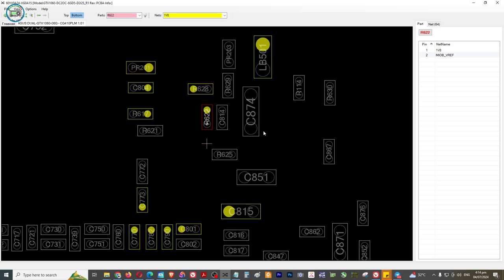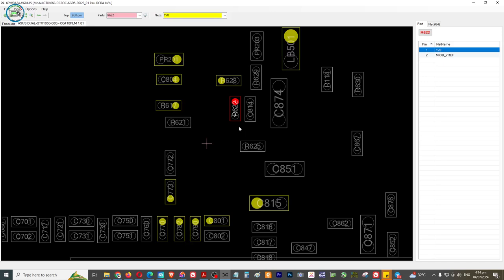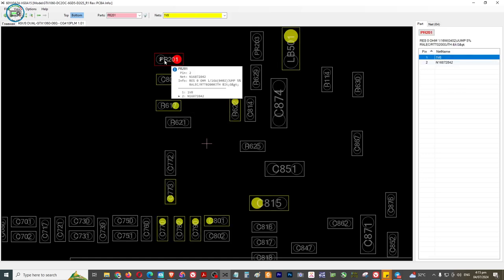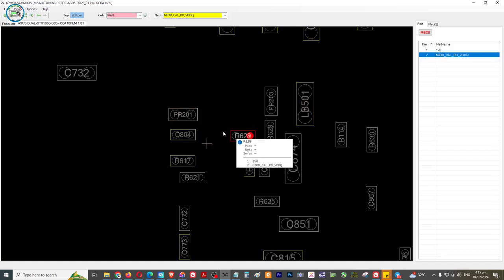Kailangan lumiban kasi 1.8 - pag lumiban yan guys, punta na tayo dun sa PCIe device. Pakita ko sa inyo - ayan guys, unang t-check natin ito. Okay, so dalawa yan - mabilisan lang. Ano ba yan, RT 628 - so ito 628 na to, available. Tapos, so ito lang guys palang available - tundal 1 na to, ito at saka ito. Yun lang yung available. Wala palang available - so check natin kung lumampas lang.